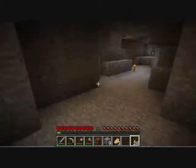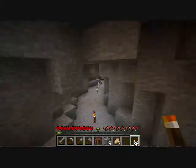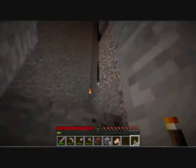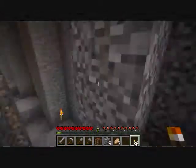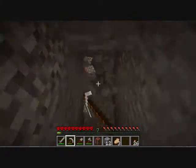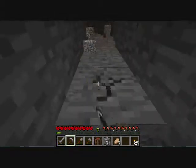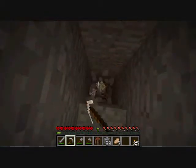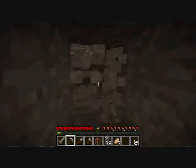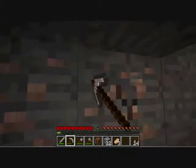There are zombies somewhere that way. I don't know how to get back up, so this will be interesting. Does this go back up? It goes to the ravine which goes up here. Can I get back down this way? More iron. Is that a no? I can't get back this way? This is ridiculous — I don't understand where I am. There we go. And I'm just back down where I was. But I did find iron, so there's that.